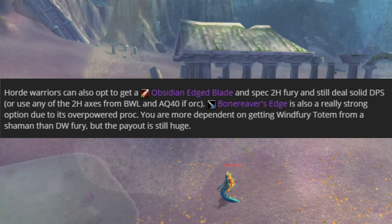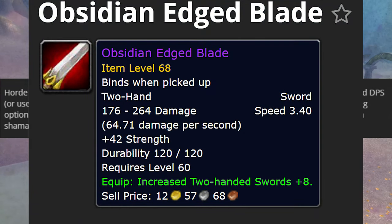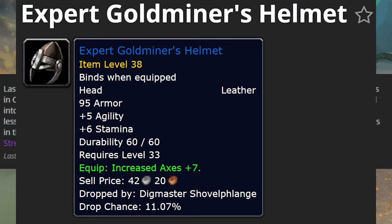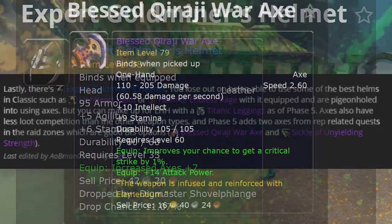Horde Warriors can also opt to get the Obsidian Edge Blade — one of the swords I used to have before my current sword — which gives you eight in swords. There's also the Bone Reaver's Edge, which is strongly recommended because its proc reduces the enemy's armor. Lastly there's the Expert Gold Miner's Helmet, though you'll lose out on being able to use some of the best helms in Classic, such as the Lionheart Helm.